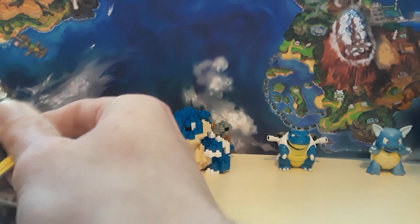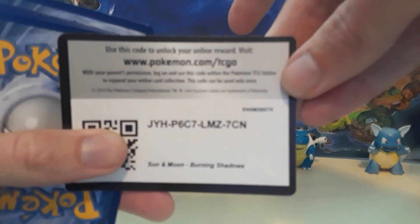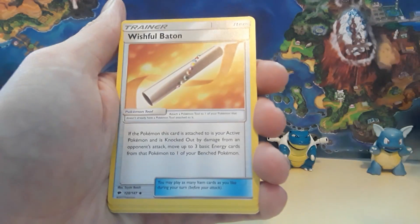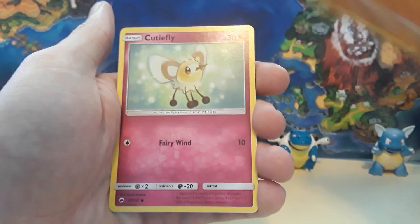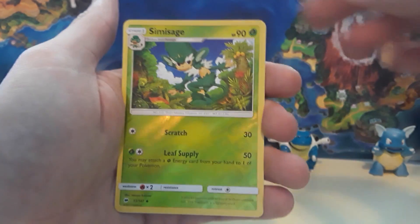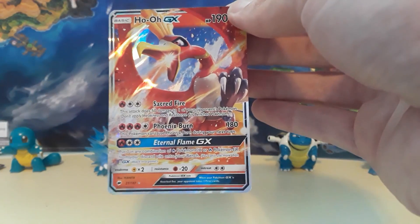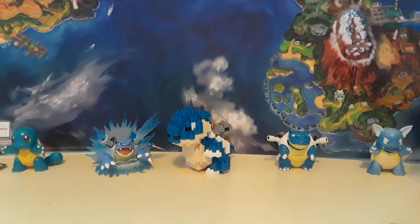I'm getting mixed up because we're doing so much today. Instead of it all being in one huge video, I just figured it'd be easier to split everything up — more dates, more time for content, stuff like that. So we have Water Energy, Wishful Baton, Acerola, a Gloom, Alolan Grimer, Riolu, Cutiefly, Dewpider, Togademaru, Acerola for the reverse, and then — hey! Not quite the same, but I got a Ho-Oh GX. Nice. There we go with the Ho-Oh.